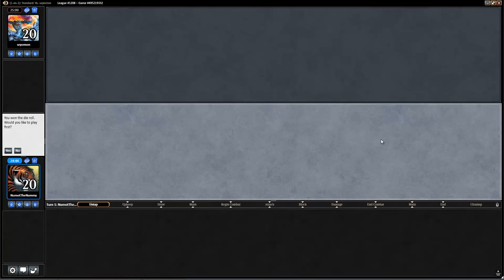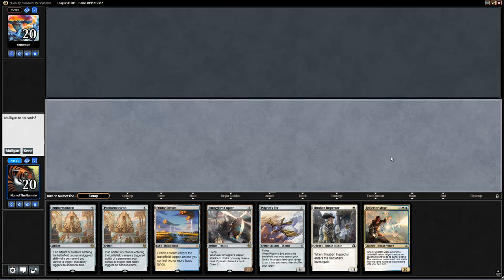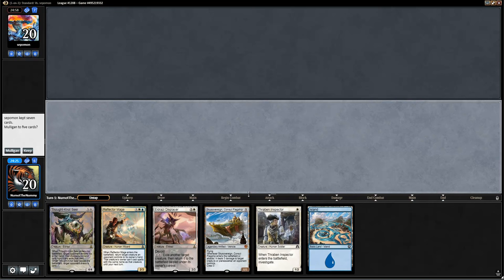Alrighty, here we are for the first match with the blue-white Panharmonicon list. We're going to choose to play first, and pretty poor hand here — double Panharmonicon, only one land. If I had one more land I'd happily keep this, because then we'd have the ol' Thraben Inspector into Smuggler's Copter, but with one land on the play, gotta go down to 6 and hope to find a better one.